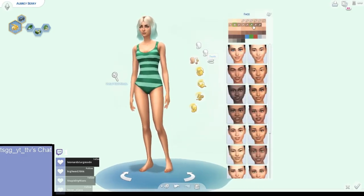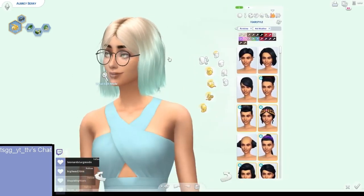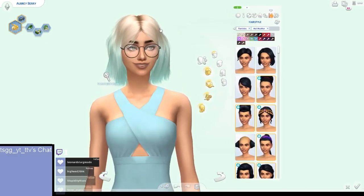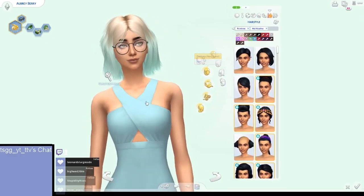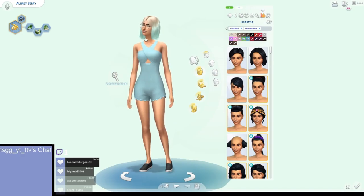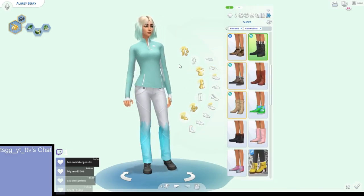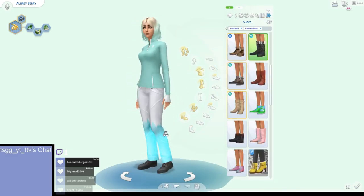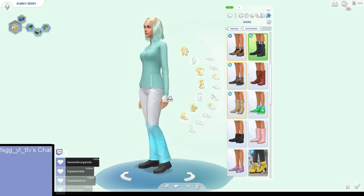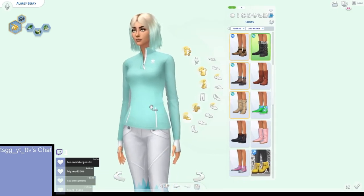I gave her glasses for one of the looks — I wanted sunglasses but didn't have any. These look absolutely cute on her, kind of like a scientist vibe. For cold weather, I gave her a ski suit with black boots, blue and white ski pants, and a mint athletic-style jacket with fingerless gloves attached.